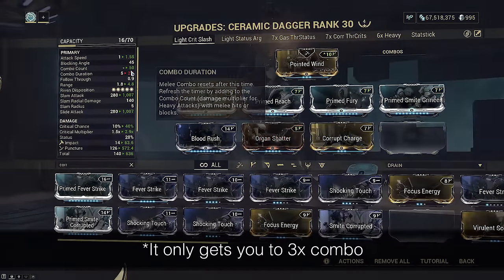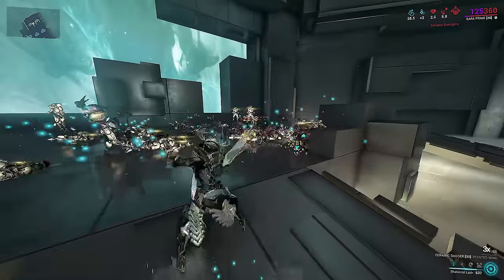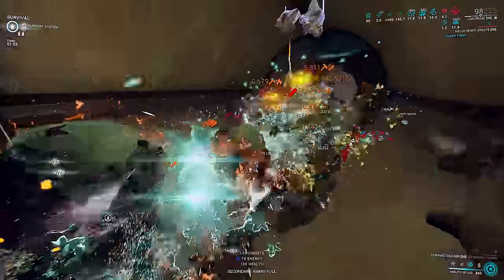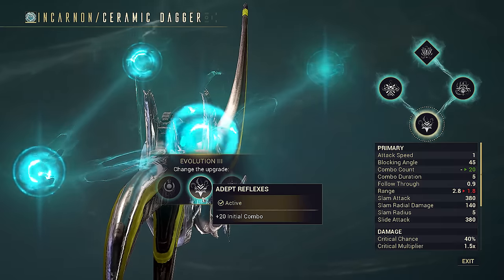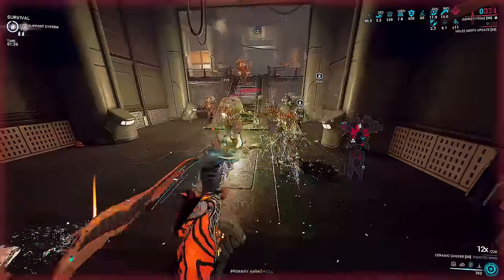The plus 20 combo is also the only perk relevant for heavy attack dagger throw builds. For normal heavy swing builds you can choose between this perk and the plus one meter range. This perk is otherwise only mandatory for hack and slash light attack spam builds.